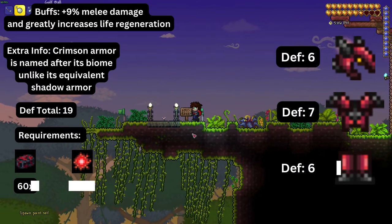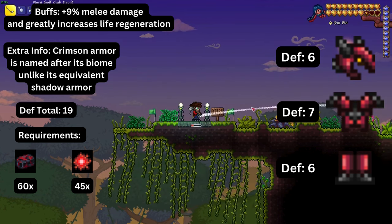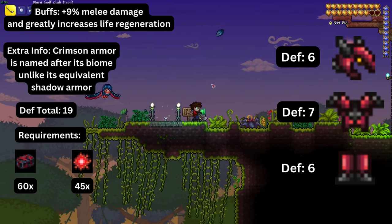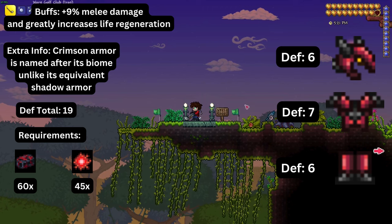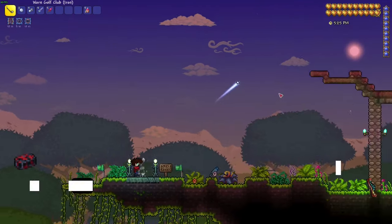The other world evil set is crimson armor, composed of a helmet, scale mail, and greaves. Wearing the full set provides nineteen total defense and increased melee damage by nine percent. It also greatly increases life regeneration. To obtain it you need to craft tissue samples and crimtane bars, which are dropped by the Brain of Cthulhu.